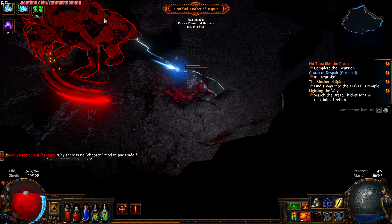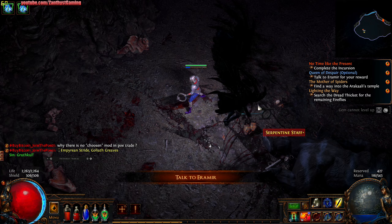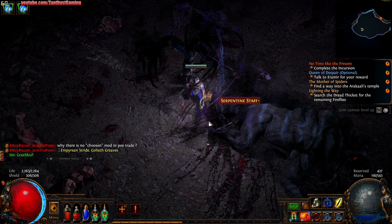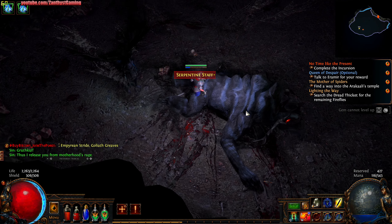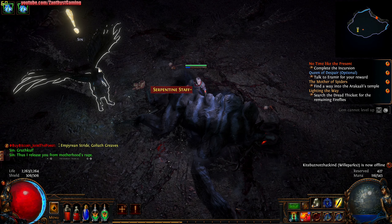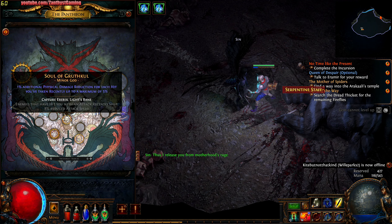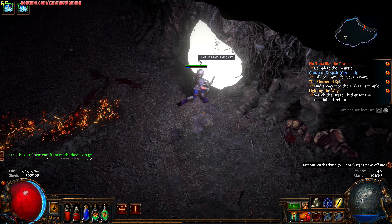Something hit me real hard there. He's down, though. Take your souls, then — thus I release you from Motherhood's rage. Good job, he did the thing. Humanity needs us. I like the idea of reducing physical damage taken — sounds good.